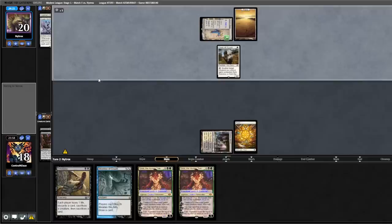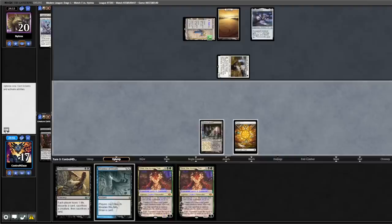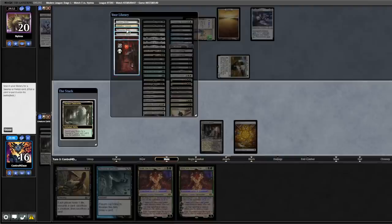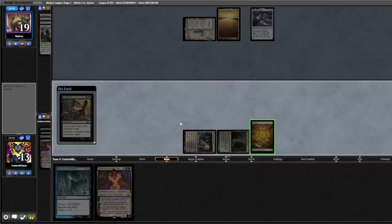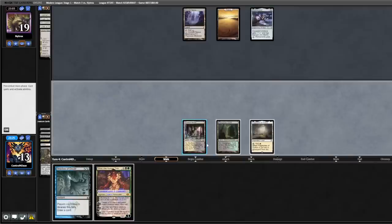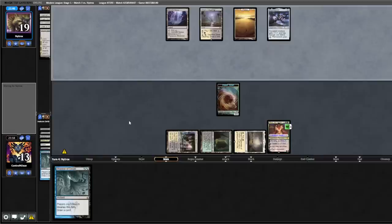Play out our Plains, pass back. Opponent plays out a Saga, do a Shadow Spear, swings for one. Now would be a good time to draw a Black source — and we got there. We fetch Shock, cast Smallpox, discard a Grist, sacrifice Plains. Back to them. Opponent plays out an Inkmoth Nexus — draw Flagstones, play out Grist, plus and pass back. Opponent with Silent Clearing, animates the Inkmoth, attacks Grist for one, into a Giver.